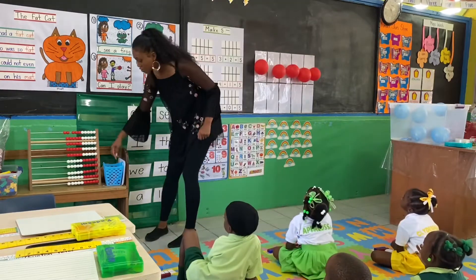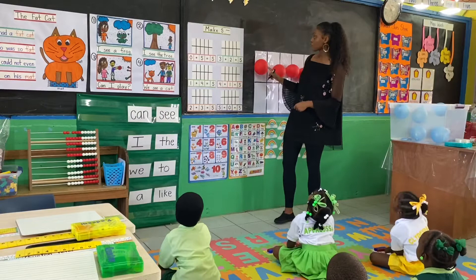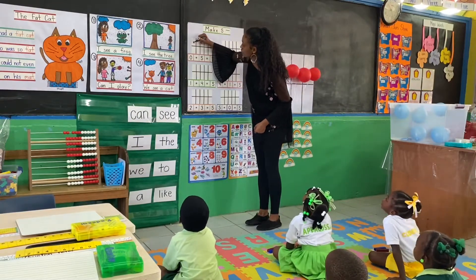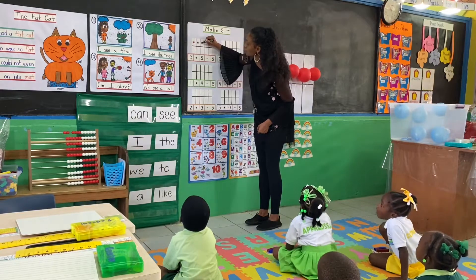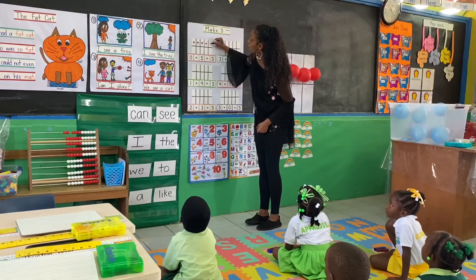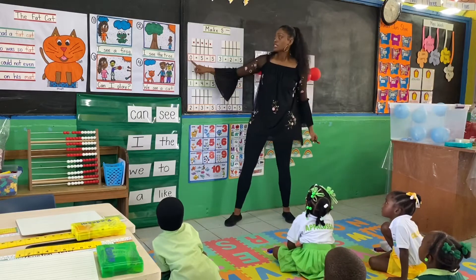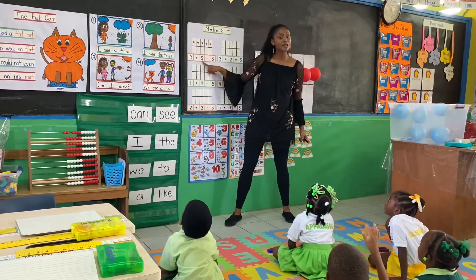We're going to make our chart just like we have up here. So everyone count with me. One, two, three, four, five. So there's zero blue and how many red? Five. Five.